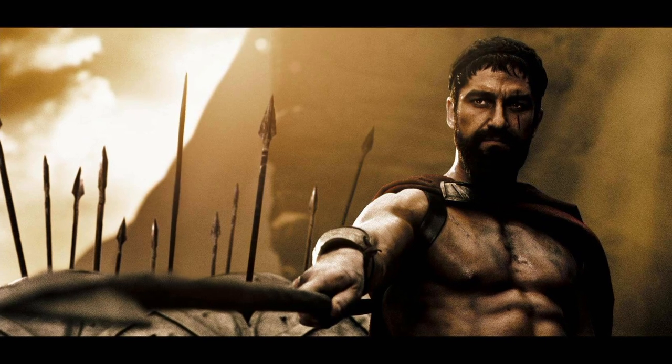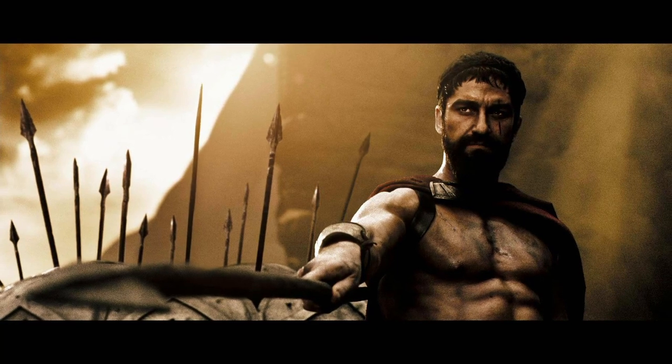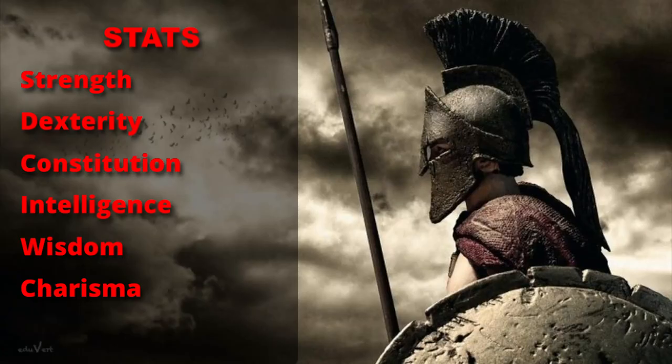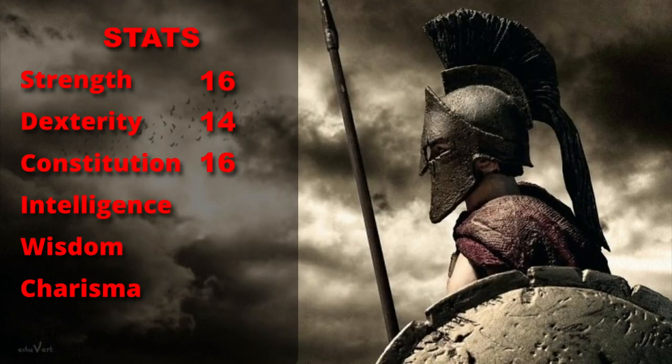As far as stats, we're going to be focusing on the physical more than anything. While Leonidas himself might have higher Intelligence or Wisdom, we're going to be focusing on the core 300. We're going to take 15 Strength, and then you get another plus 1 from your Human Variant, bringing it to 16. Dexterity we're going to set at 14. Constitution we're going to set at 15, boosted up with another plus 1 from your Human Variant. Intelligence we're going to drop to 8 — you're more focused on following orders. Wisdom we're going to put at 10. And you're not exactly known for your Charisma; your negotiation skills definitely leave a bit to be desired.